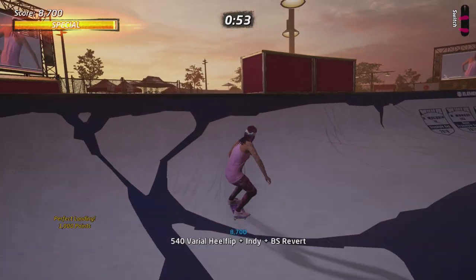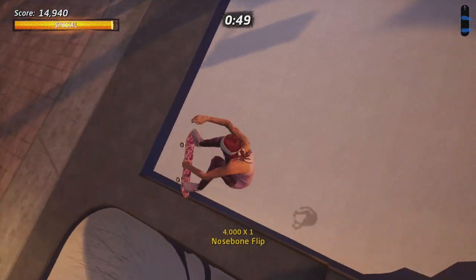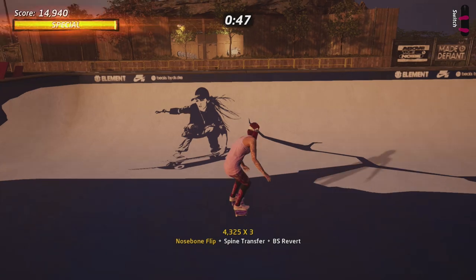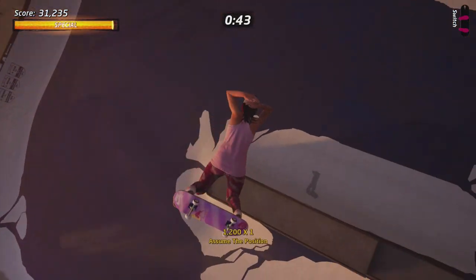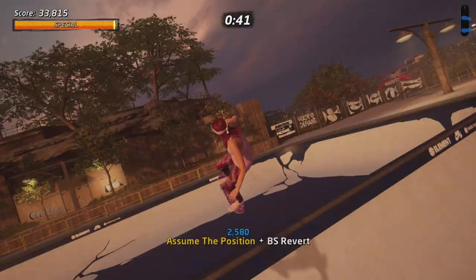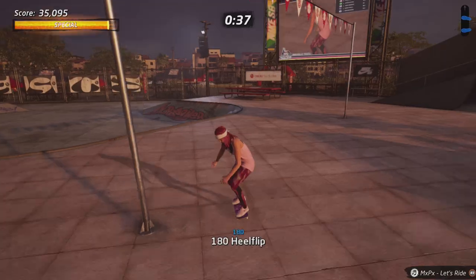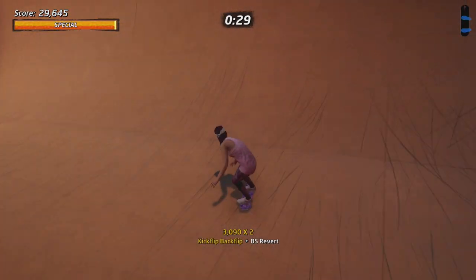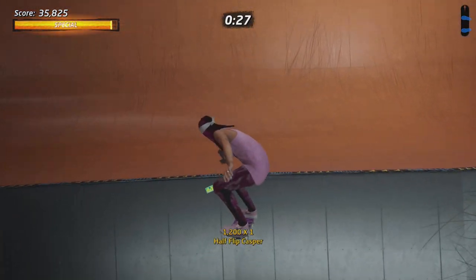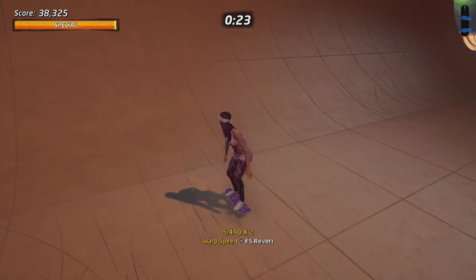Special tricks get you the highest base score, and if you get a really high base score, you can easily multiply it by doing easy flip tricks as well as grinds. Something that's very good to know is that when you want to get a high base score, if you do a kickflip 10 times in a row, the more often you do it, the less the trick is going to be worth. But if you want to continue getting those highest scores, what you can do is, for example, rotate.